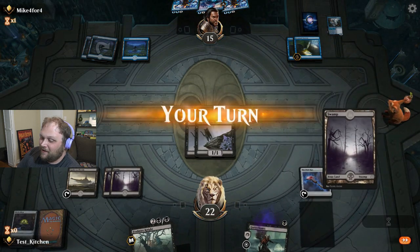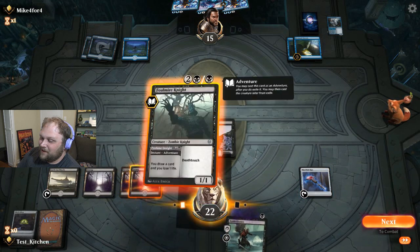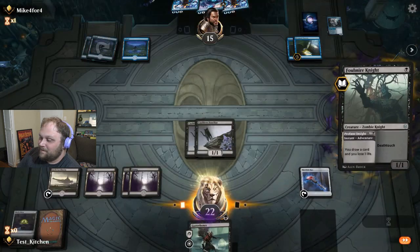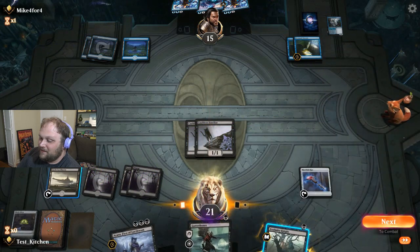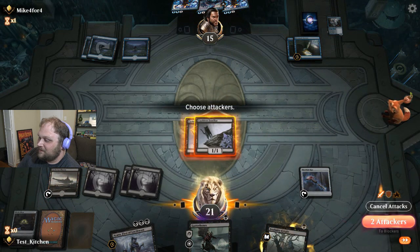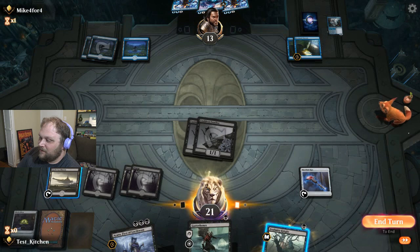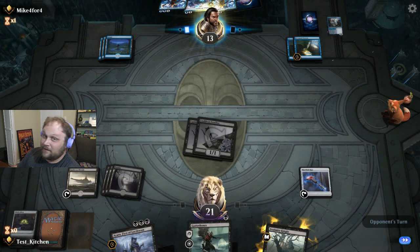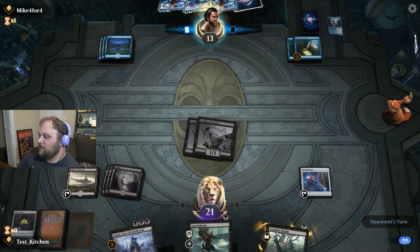They got a Witch's Oven. So we're going to go ahead and Foulmire Knight main phase. Drew this card - we got an Ayara. Then we can just Foulmire Knight. I'm going to get as much value off this Foulmire Knight as possible, so I think I'm going to hold it. Play the Ayara and then the Foulmire Knight. Get an extra drain, but things aren't looking super great for us. We've got them at 13 - it's an okay position.